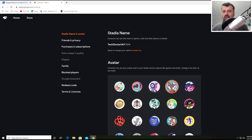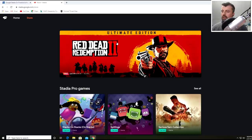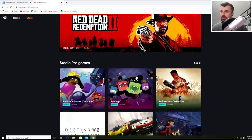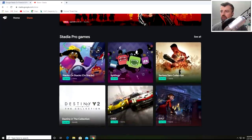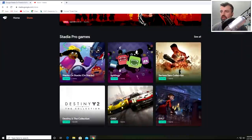To get access to those nine free games, click on Subscriptions and sign up for Stadia Pro. They won't charge anything until the end of the two-month trial. Once signed up, you'll see all the games in your library. The Stadia Pro games are those free ones - go through all nine and claim each one so they're tied to your account for future use.